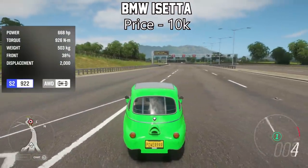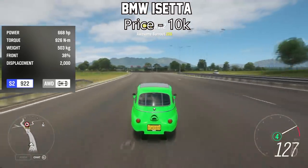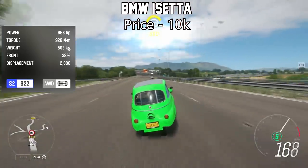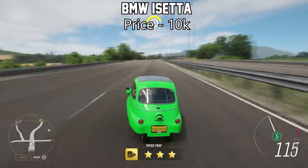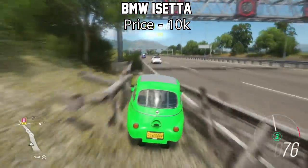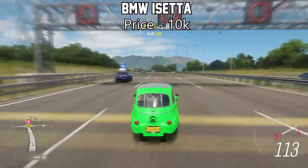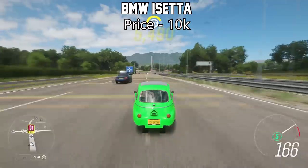The next one is actually the strangest one on this list — the BMW i-Setter. This thing is unbelievable. The BMW i-Setter will only set you back about 10,000 credits in the Auction House. And with an engine swap and a fully upgraded engine, this thing will peak at around 600 horsepower, which gives it some insane acceleration considering how light it is. Even on the drag strip, this thing will outrun some supercars. It is that insane.